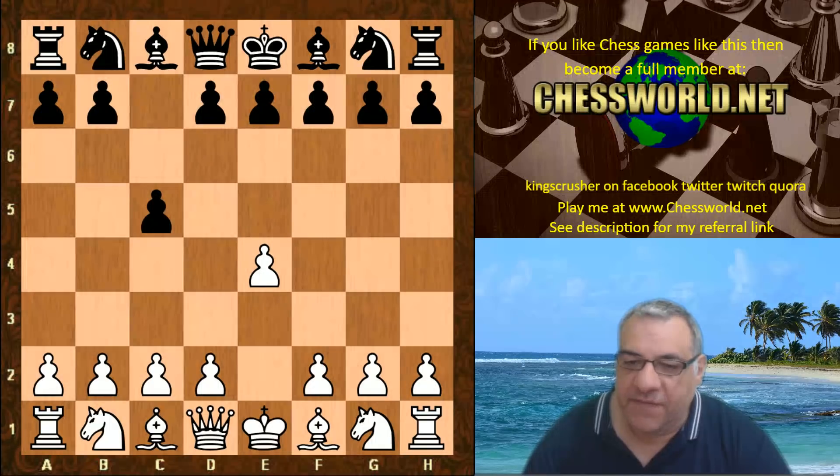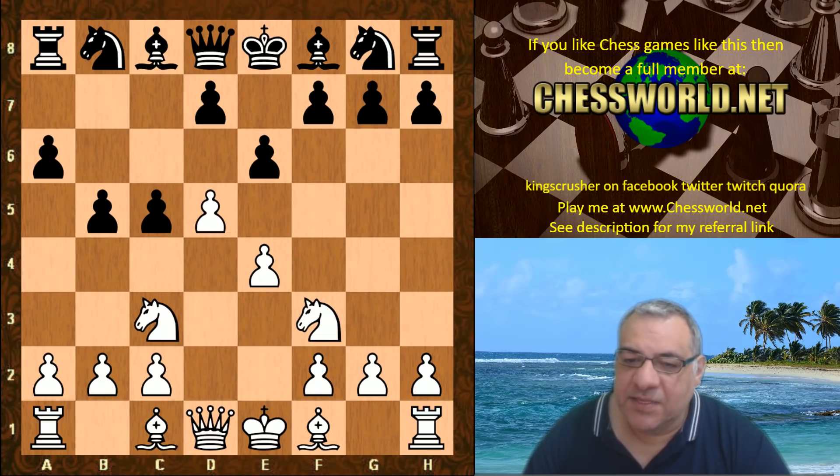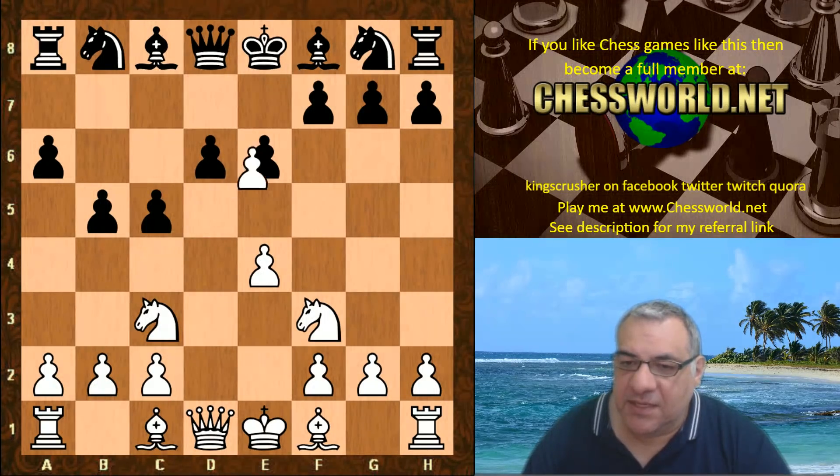So c5, we have Nf3, a6, Nc3, b5, d4, e6, and now Lila takes some space in the center with d5. We have d6, d takes, f takes, and now e5.